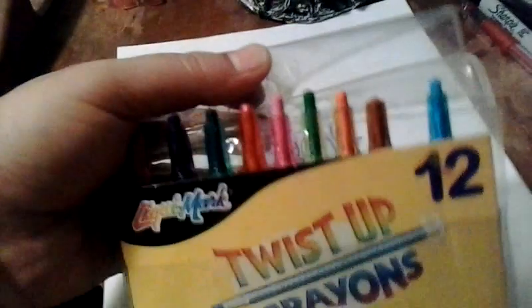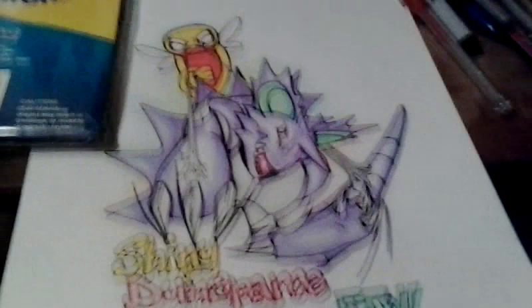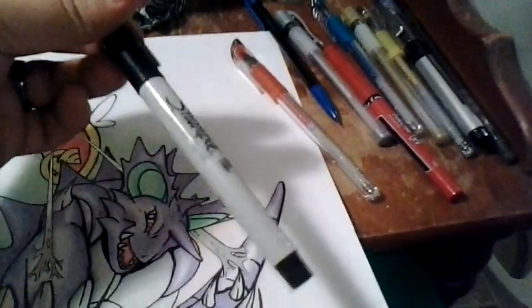All right, so this is what I used. I used Crayolas — crayons — because I didn't have anything else. Look, I don't even have all the colors. Yeah, shame on me. I don't have all the crayons. Sorry. I don't even have pencils — I'd rather do pencils, but you know. So I used some of these. I used a Sharpie, of course.